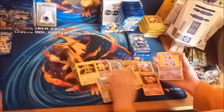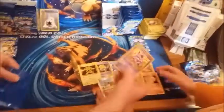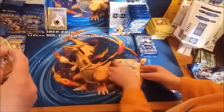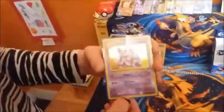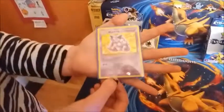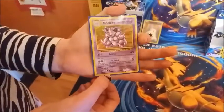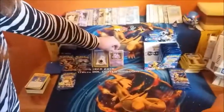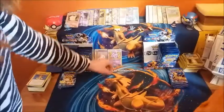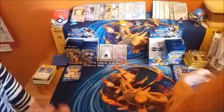And then the new one - yep, that is another Base Set reprint, a gorgeous holo there. That was good in the pre-release - Tail Swing for 100. It's a real pre-release card, and 20 to each of your opponent's bench Pokemon. You'd almost be tempted to run that with 39 energies, wouldn't you. There's another kind of break card as well.